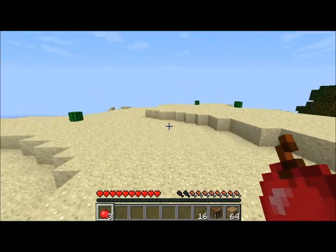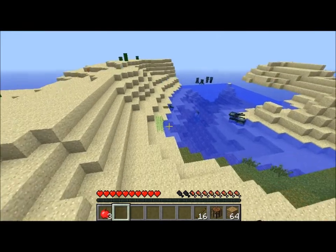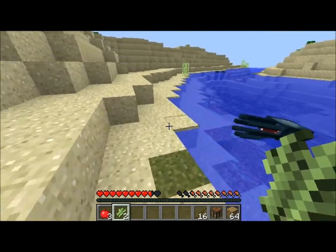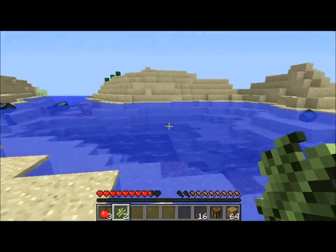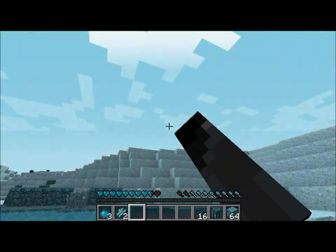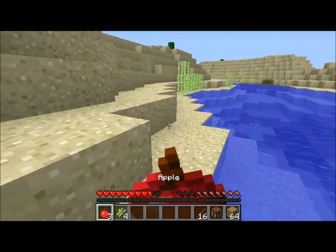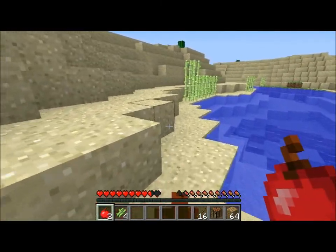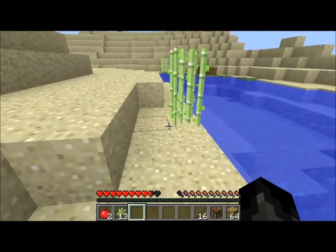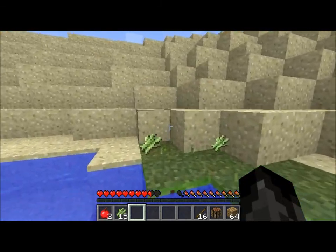I'm not sure if I want to move here in the desert, but I like it because it's mostly flat. Let's get some sugar cane. Hey squids, how's it hanging? I just want to make a shelter for the night — a makeshift shelter. I'm not going to go out searching for stacks and stacks of wood wasting time.